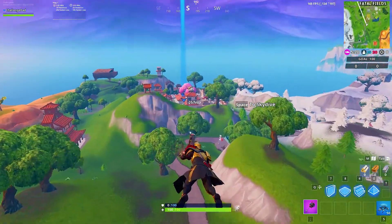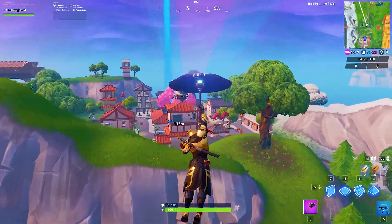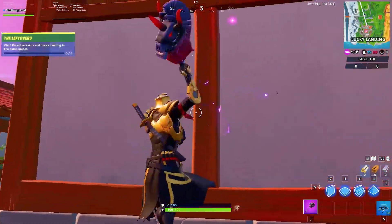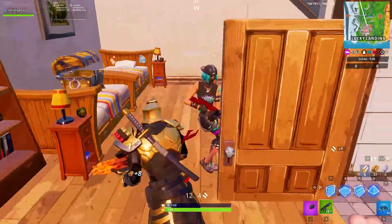Alright, so we're gonna go ahead and drop down into Lucky Landing first, and we're gonna drop down right on the dumpling. You can see the dumpling head and there's a little garage right there — we're gonna just bust open the wall back here and head in. Oh, someone's in here.